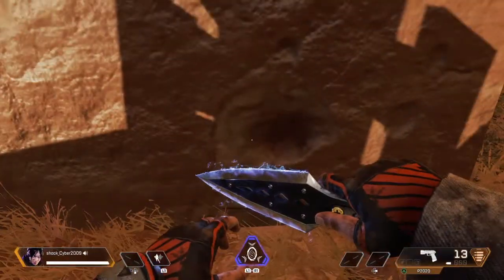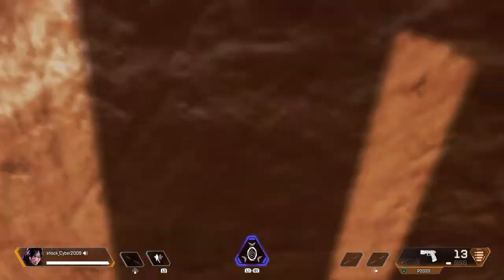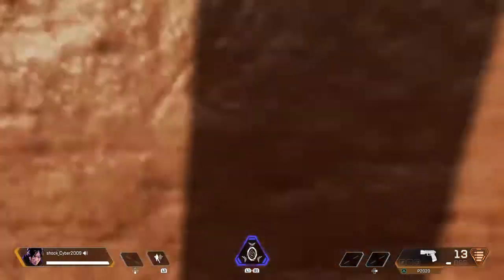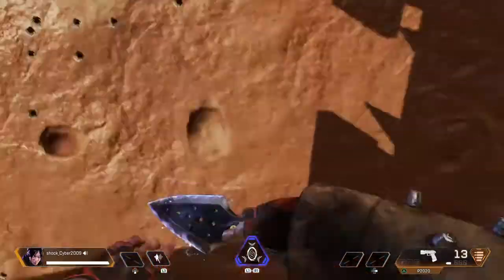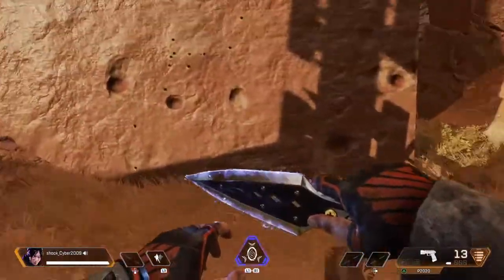You're going to come over here by the rocks and just practice going up and dropping down, going up and dropping down. Once you get that handled, all you're going to do is go up and then repel. Go up and repel, then you're going to bounce like that.